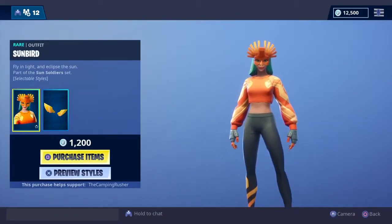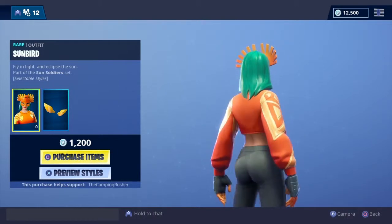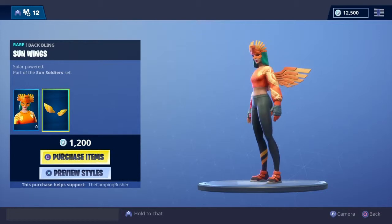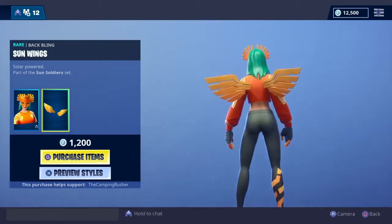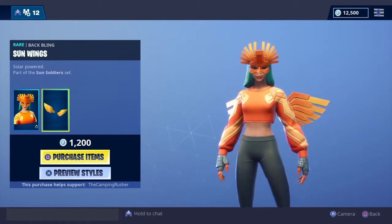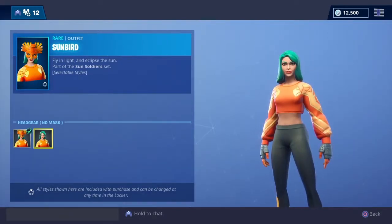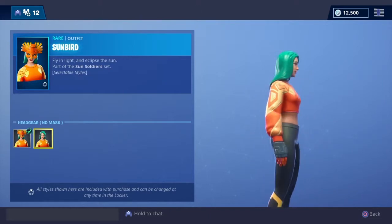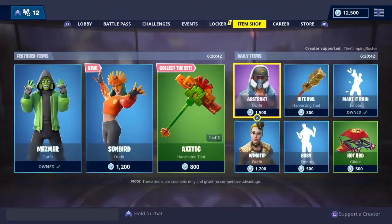We've got Sunbird here, which has two different variations. There's the bird mask that she wears with the teal hair going on, or something as simple as having the sun wings. Both these skins are very simplified — kind of like workout track suits. But I like it; maybe it looks alright with the simplicity of it. Without the mask is Sunbird, but I kind of dig them.